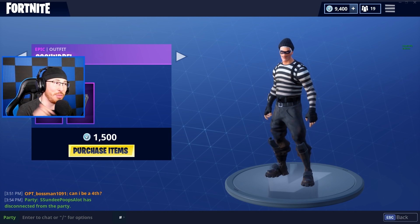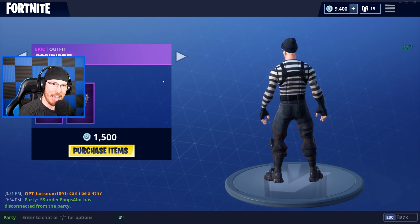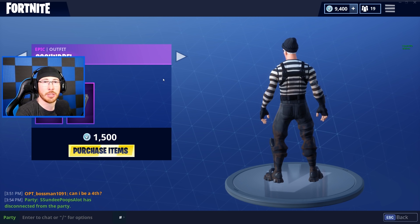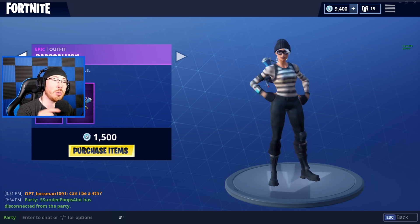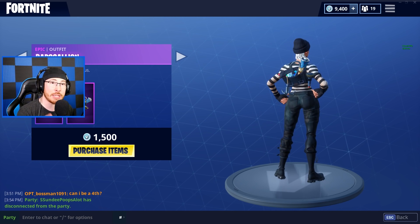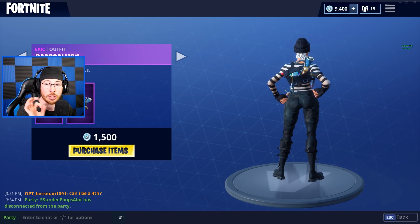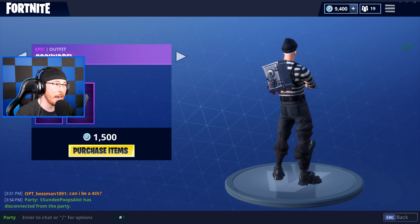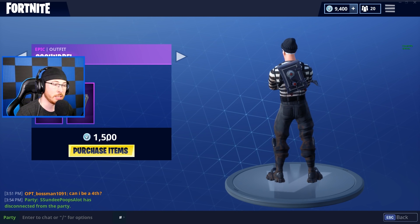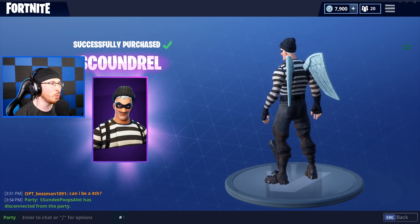Please know that this is the best deal you're gonna get when it comes to skins, especially because legendary skins sometimes go for 2000 V-Bucks and don't have back bling. But the Scoundrel and the Rapscallion both have different back blings. The Rapscallion has this bag which looks super clean, and the Scoundrel has a safe that moves on his back when he moves. So let's go ahead and buy both — the Scoundrel first, and dang, he looks really good with the wings.